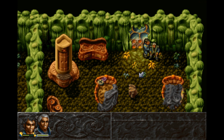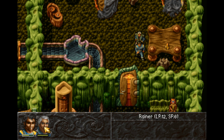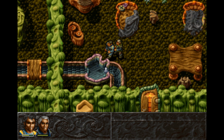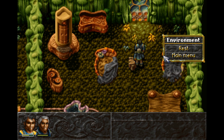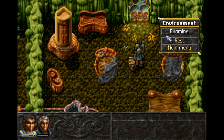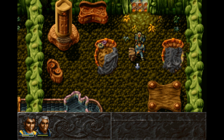Alright, ready to fight our way free. Let's go ahead and take that. We'll have to take a look around at some more of the stuff next time. We've got a water basin — now, the water channels probably serve for the drinking water supply. They run through the house like small brooks. Pretty interesting. Got lots of interesting furniture here. Don't need to rest. Got some herbaceous plants — not sure if we can take any of these. I might take a look in between episodes to see if we can. But when we come back next time, let's wander around and explore this new world. See you then, everyone.